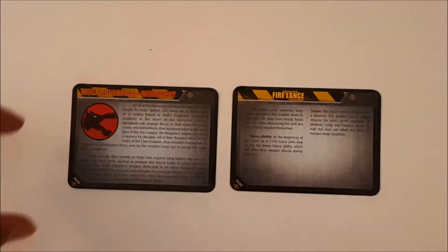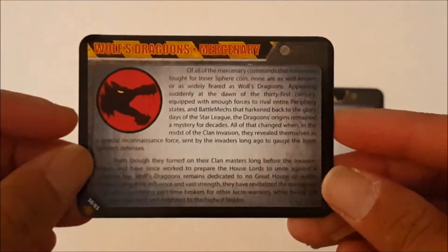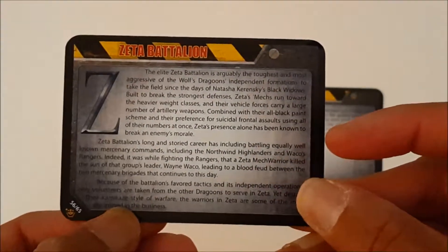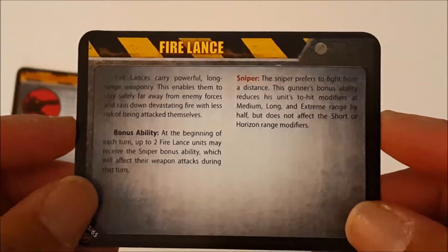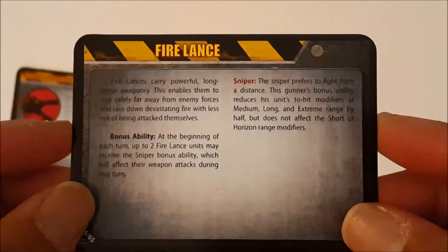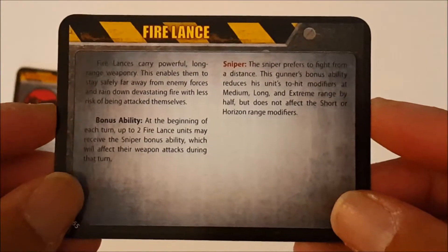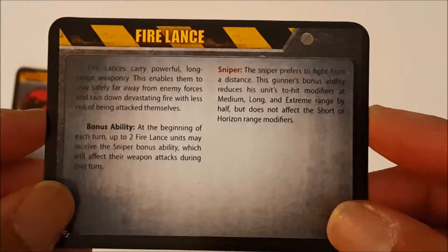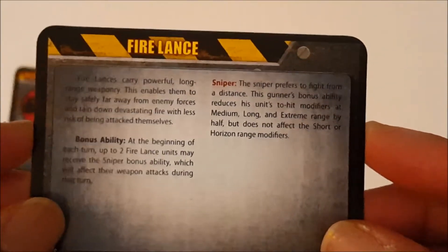Lastly, you get kind of a fluff card based on the unit that's included. Here we have some information on the Wolf's Dragoons, the Mercenary Group, and some more fluff here. You also get a description of what the Fire Lance does with the ability. You have a bonus ability: at the beginning of each turn, up to two Fire Lance units may receive the Sniper bonus ability, which will affect their weapon attacks during that turn. The Sniper ability means the Sniper prefers to fight from a distance — the Gunner's bonus ability reduces hit modifiers at medium, long, and extreme range by half, but does not affect the short range modifiers.